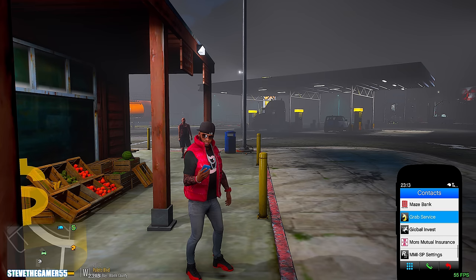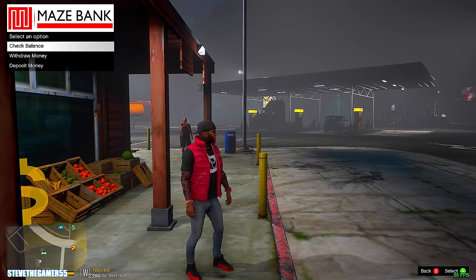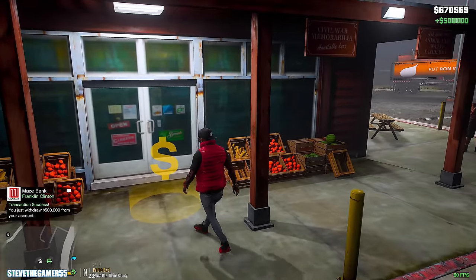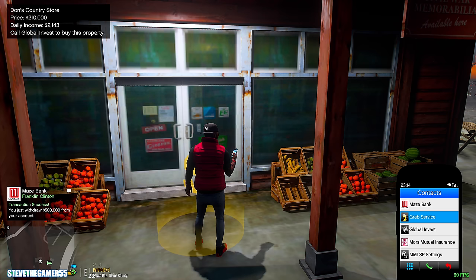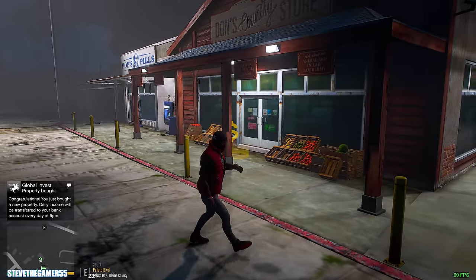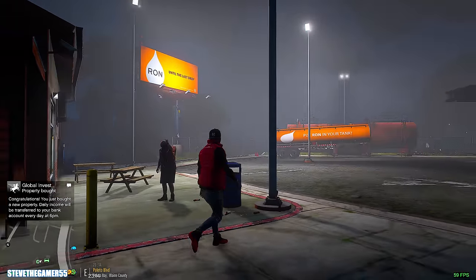Let's get some money out. Maze Bank — let's take out maybe... we have to do a wire transfer or something like that. Let's withdraw money tonight. This is $200,000. Let's take out five because I feel like the other place might be even cheaper. All right, we took out five. I still had some money on me. All right, let's make the call. We own this property now, guys — it's not the gas station, but it's the Duns County store. We own a store at the gas station, which should be bringing us over $2,000 per day.